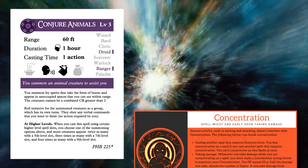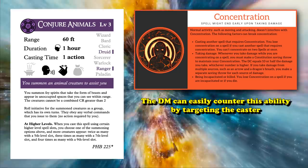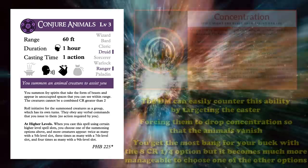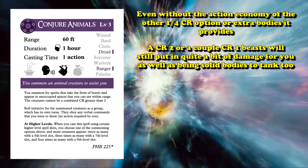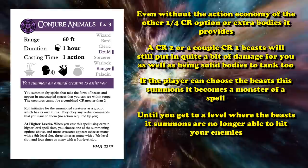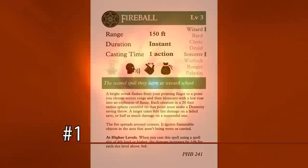Conjure Animals can speed encounters up too, since you'll be doing so much damage you'll probably kill things quickly. The other problem is the concentration requirement — a DM can counter this ability by targeting the person controlling the animals. While the best use is summoning 8 CR 1/4 creatures, you could make it easier to manage by using higher CR options with better action economy. If you allow the player to choose which beasts they summon, this is one of the strongest spells in the game, until high tiers where the beasts can't hit the AC of stronger creatures, or most enemies are immune to the beasts' damage — unless you're a Shepherd Druid.